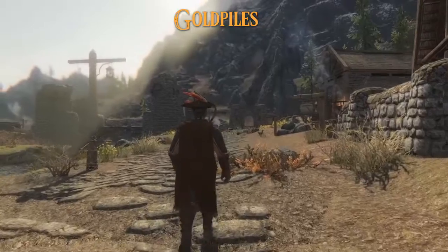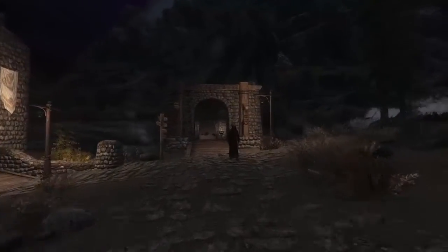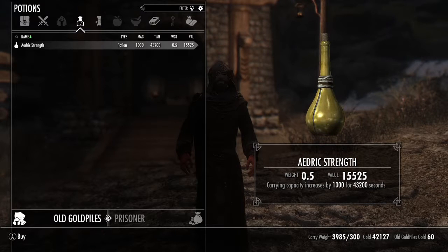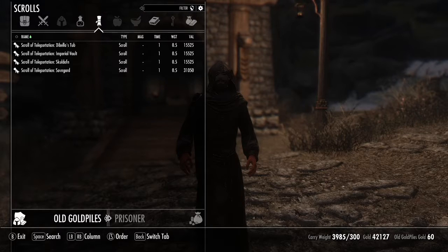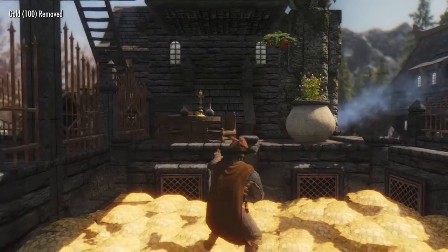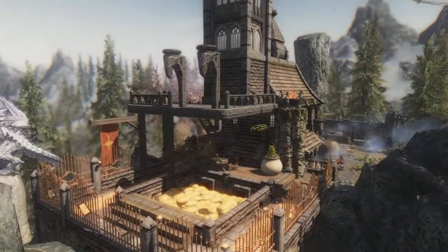Next we have the mod Goldpiles. Goldpiles is an NPC located next to the Honningbrew Meadery, but he will only be there around midnight. Goldpiles sells a ton of interesting items if you can manage to pay up for them, since they are very expensive. He also sells a powerful potion which increases your carrying capacity. Beside these, Goldpiles will sell you new spells and new teleport scrolls. One spell lets you make piles of gold — the gold piles are stackable, will stay there until you pick them up, and contain 100 gold each. You need to stand in a straight line for this spell to work properly. This spell also trains your Alteration skill slightly.